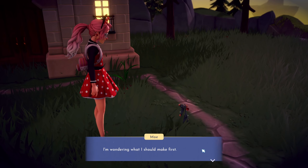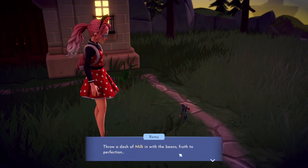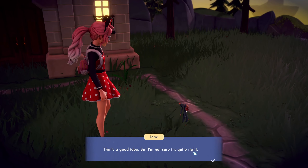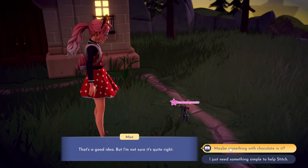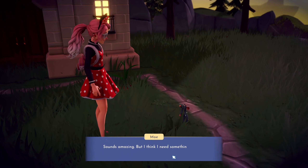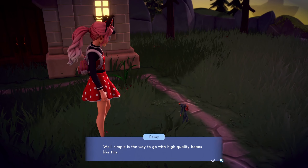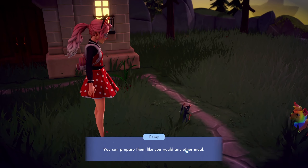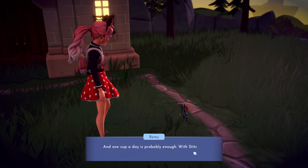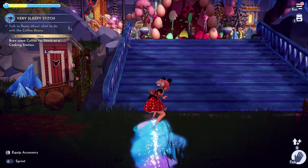Remy suggests a frothy latte — throw a dash of milk in with the beans, froth to perfection. Or a mocha with beans, milk, and chocolate. But I just need something simple to help Stitch. Remy says with high quality beans like these you can prepare them like any other meal, but make sure not to give it to Stitch before bedtime — one cup a day is probably enough, since with Stitch there's such a thing as too much energy.